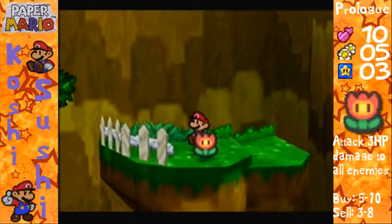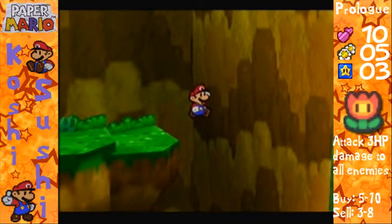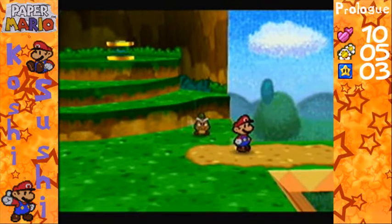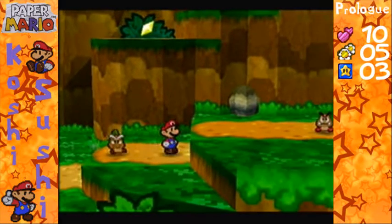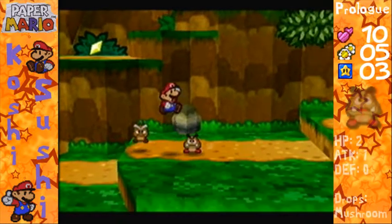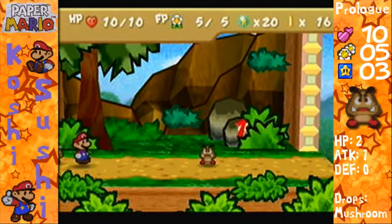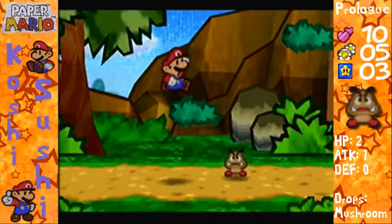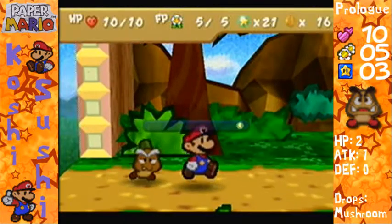Right here is a Fire Flower. What it does is, when you use it in battle, it'll attack all enemies for three damage. Now, Goombas are going to be appearing. What he said there was you can get a first strike by jumping on the enemy or using your hammer right before you enter battle, and it does one damage right when you enter the battle. That's really helpful — earned two Star Points, awesome.